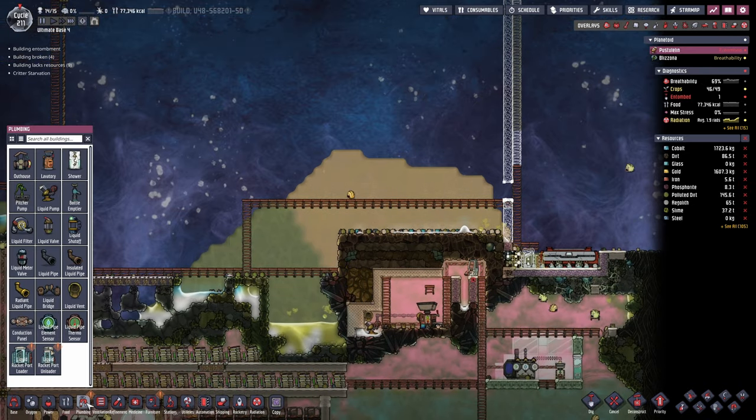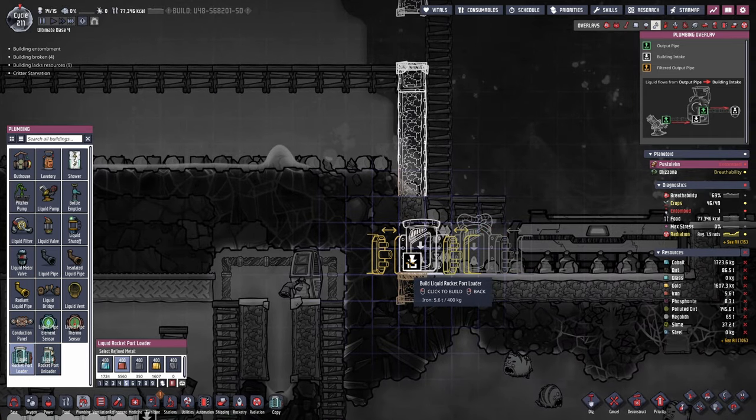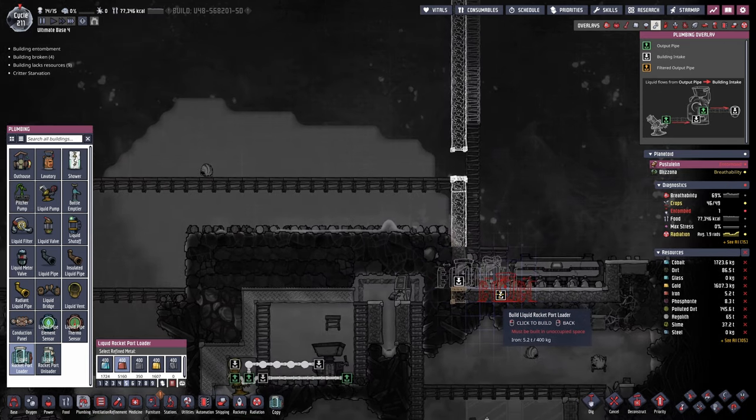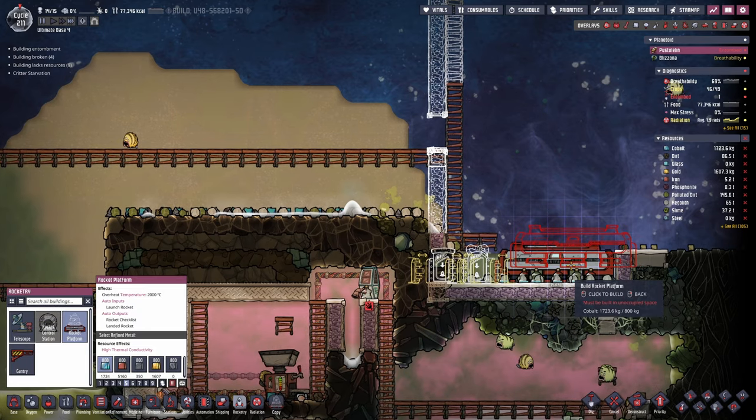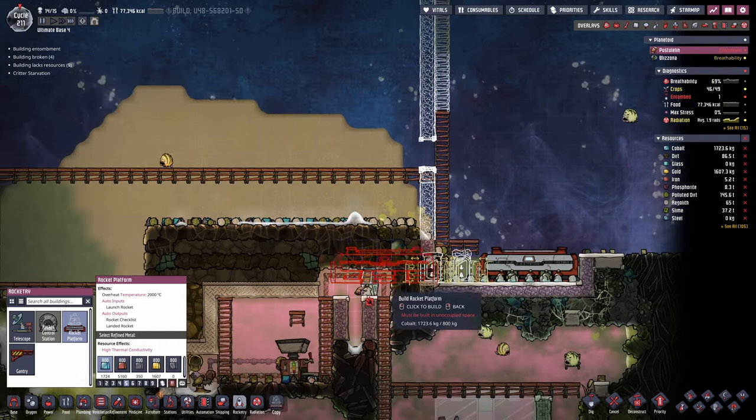Another research is completed — we got the liquid rocket port loader that I'm gonna set up right here, and they should daisy chain without issues. So I can set up my next rocket platform right next to it. This is good, very good.